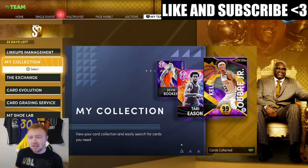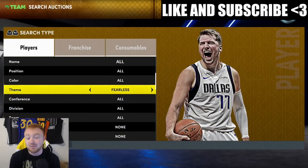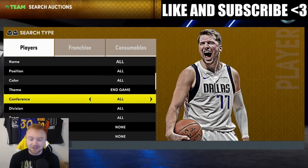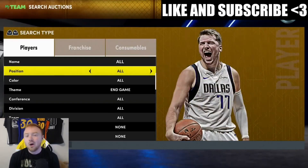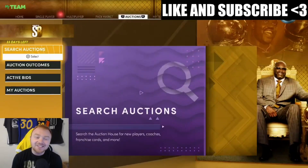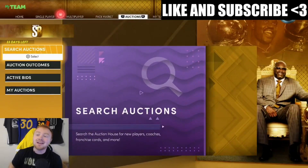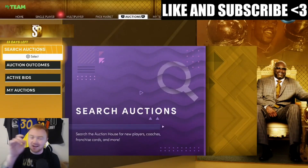First things first, the no-brainer answer — I could just tell you guys to go to the auction house, put end game as your snipe filter, slap on 500, and go to town hoping one pops up. I'm not going to tell you guys to just do that. I'm going to help you work your way through really getting a good start here in MyTeam.